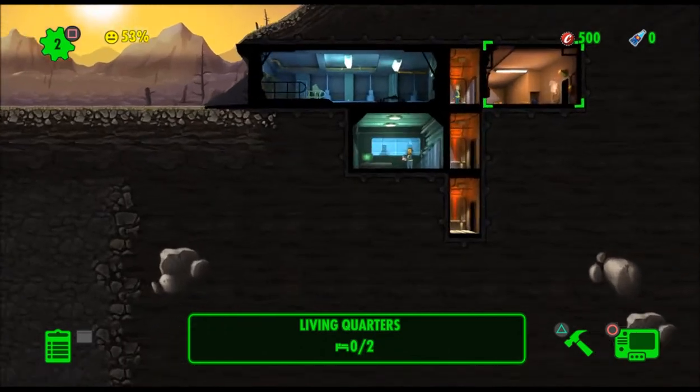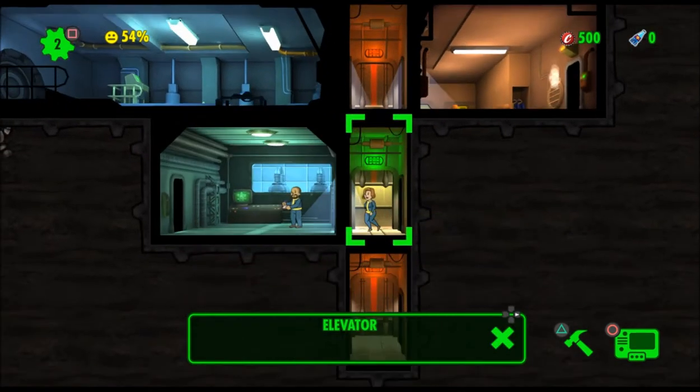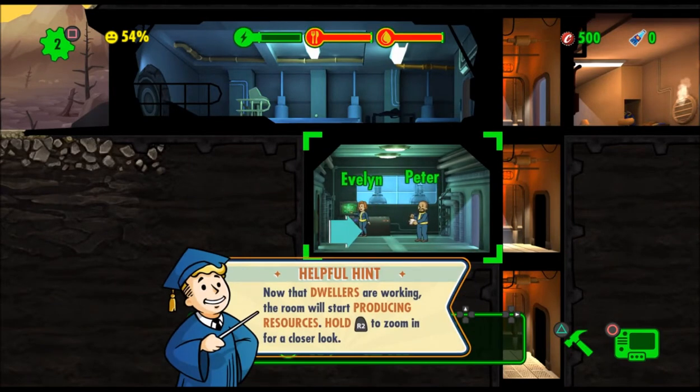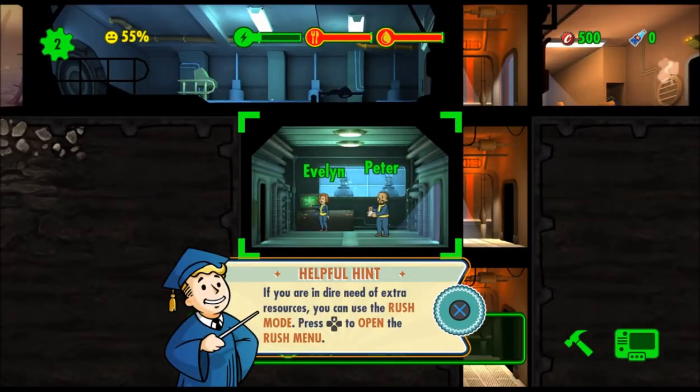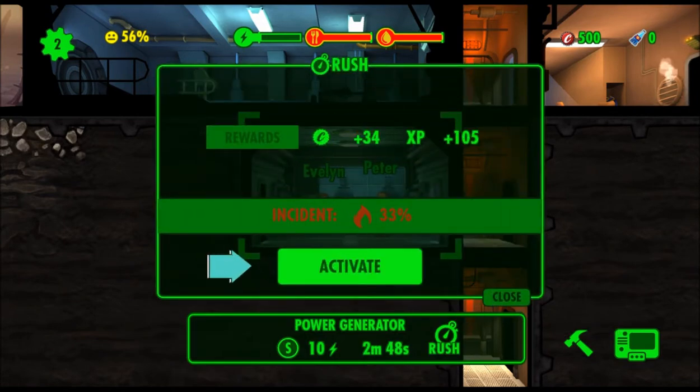L2 zooms out, R2 zooms in. R1 does nothing. Dwellers are working the room and will start producing resources. Hold R2 to zoom in for a closer look. If you are in dire need of extra resources, you can rush the room — press up on the directional pad to open the rush menu. They give you a little indication there, and once you get kind of good at it — I don't want to do that right now.